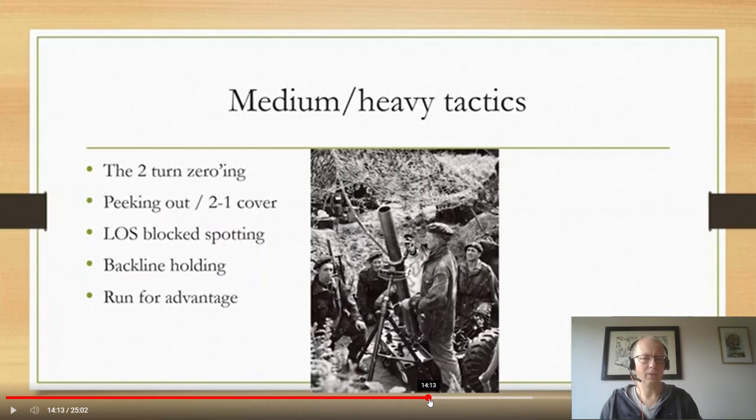Line-of-sight-block spotting is when you have a medium or heavy mortar with a spotter and you place your mortar completely in line-of-sight block — you can't see any of the enemy and they can't see you — and you're only using your spotter to shoot. This typically happens if the enemy doesn't have a sniper or if you're really afraid of their sniper. If you're playing kill points and can't afford to lose the mortar, you place it completely behind line-of-sight-blocking terrain, not peeking out.